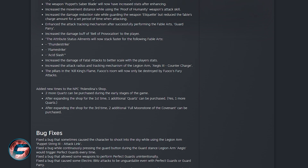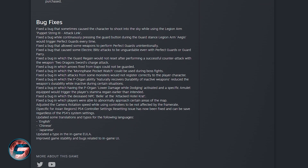They also added more things to the NPCs — specifically Polendina's shop: two more Quartz can be purchased during the early stage of the game after expanding the shop for the first time. One additional Quartz can be purchased, and one more Quartz after expanding the shop for the third time. Additionally, two additional Full Moonstones of the common type can now be purchased.